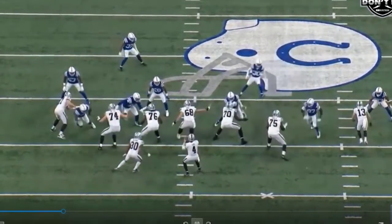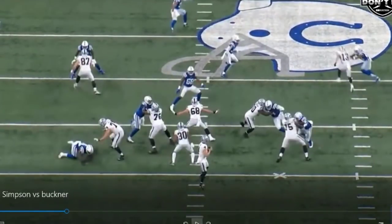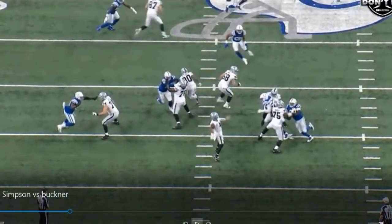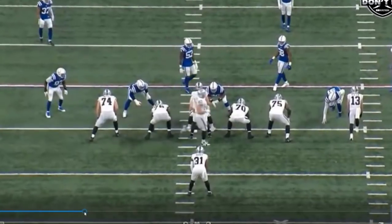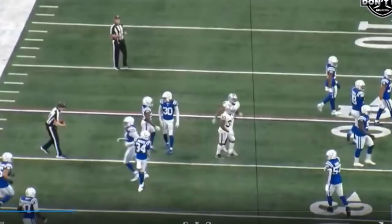Play two — pass protection again, DeForest Buckner versus John Simpson, this time one-on-one with no help. Here we go — kind of a push, but good anchor again. His hands are terrible, outside again, but we see a good job of anchoring because Buckner feels like he can just run through him — not today. Those hands, that might be illegal hands to the face — should have been a first down, Raiders — but we won the game so we don't care. That's a good job by Simpson, look at that anchor.